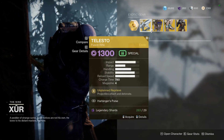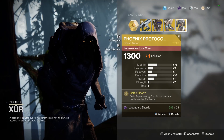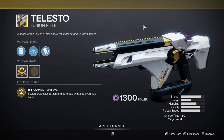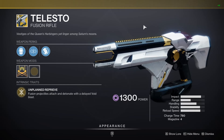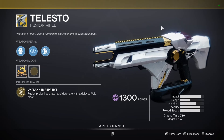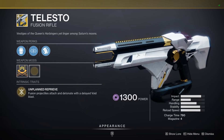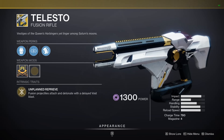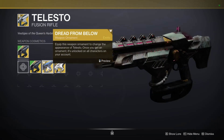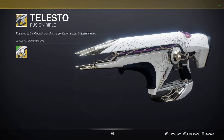So we have Telesto as the weapon of the week, Foe Tracers for you Hunters, Mark 44 Standard Issue for you Titans, and Phoenix Protocol for you Warlocks. Telesto's unplanned reprieve — fusion projectiles attach and detonate with a delayed void blast. It's the weapon that breaks the game more often than most, and it will break the game if you have 12 in your fireteam and use this weapon. Be aware of that — until it gets fixed before the 16th of March, but this weapon itself is good, and if you don't have it it's worth having a bit of fun with it in the meantime.